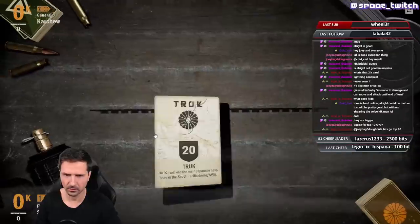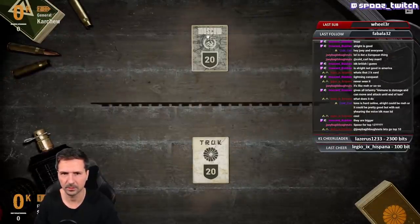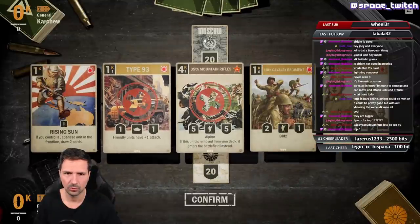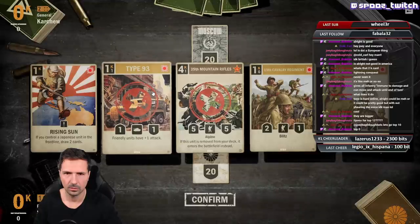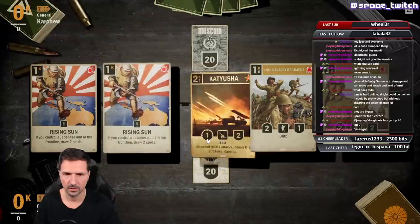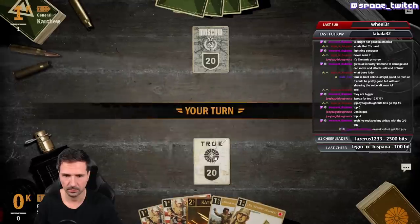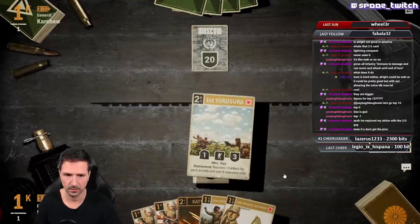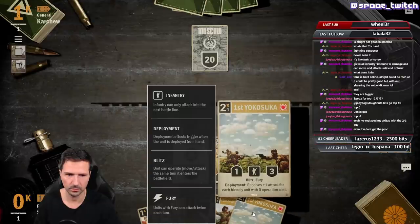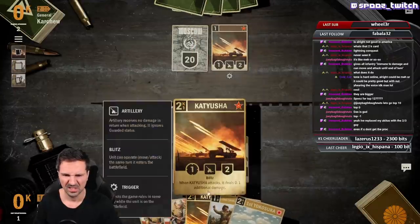That 2-3 guy is really strong with zero operation cost and the possibility to get fury. The artillery deck can be a real problem if we don't have Desperate Measures. Luckily we found a Katusha — turn three, Yokosuka to the frontline, 3-3, blitz fury or not.